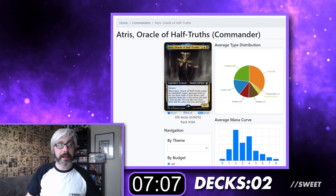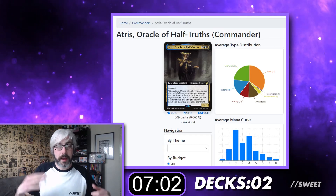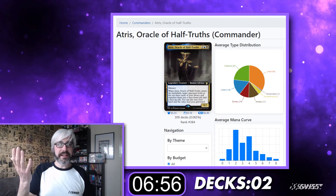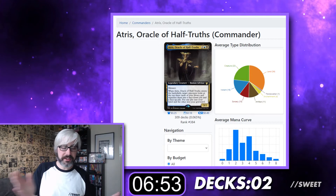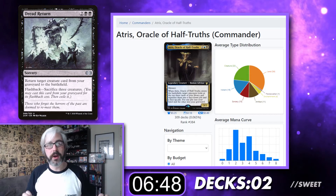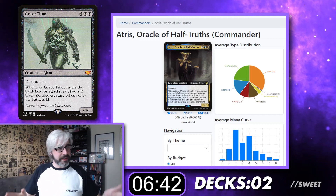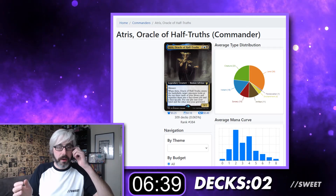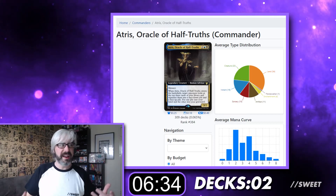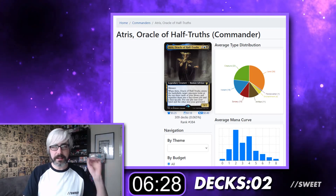We're going to be playing a lot of self-milling effects and flicker effects. Because this is an ETB effect, we can cast it from the command zone and flicker it a lot of times to get cards into our graveyard. Even in the worst case scenario, the good cards go to our hand instead. So we're going to play cards to mill us, reanimate spells that work from the graveyard — Dread Return is 100% going in this deck — and big win conditions like Grave Titan. Mill your library, put it into your graveyard, use this card and flicker spells as the engine to power the deck rather than building around it as a pure draw spell.